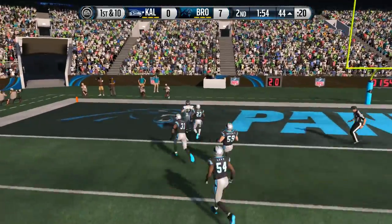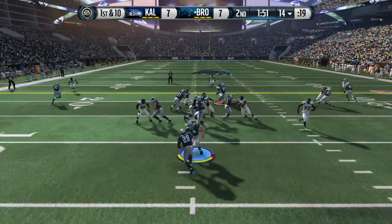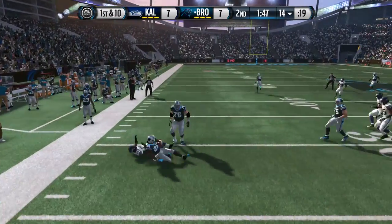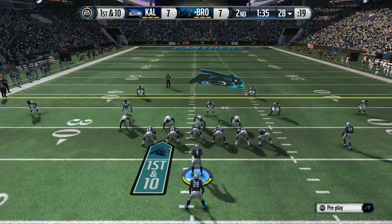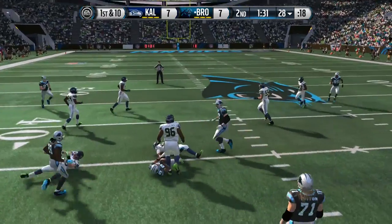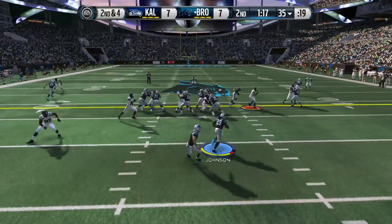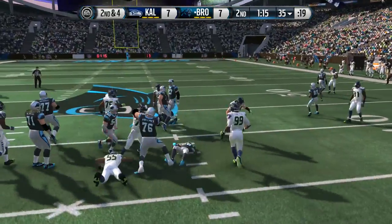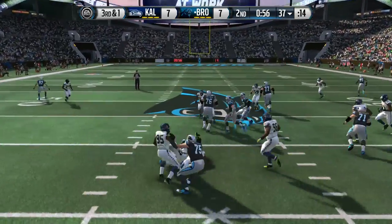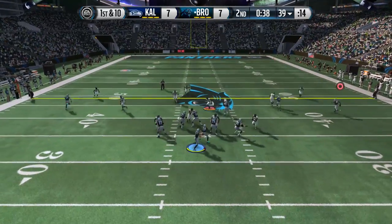We give up a touchdown to Jordy Nelson, so now it's seven to seven. We're looking to get another touchdown. CJ2K on the outside — we almost broke that one loose. Look at Steve Smith catching in traffic. In this game we do switch to Eli. We had Derek Carr — this is the last game with Derek Carr.